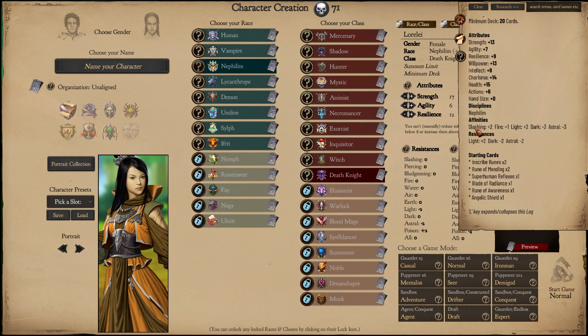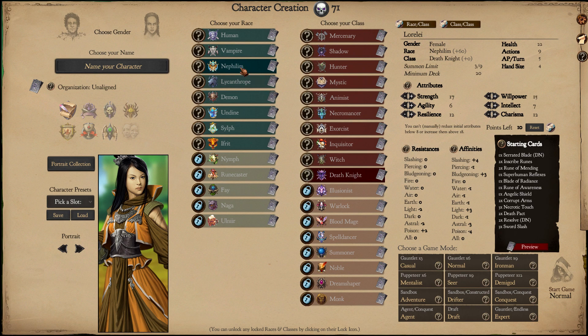On the other hand, our Slashing gets a bonus, but our Dark gets a penalty. And so does Astral, which we don't particularly care about. This could be a problem, but there are ways to turn your Nephilim over to the dark side and defy their Angelic heritage, so it will make for an interesting character.